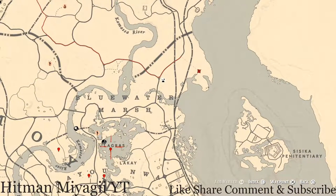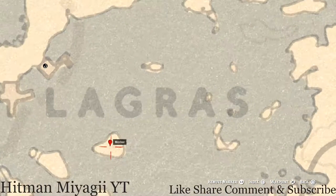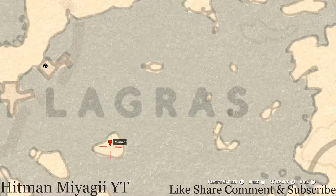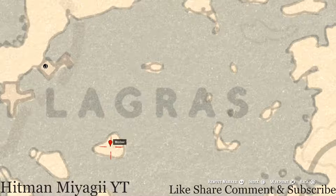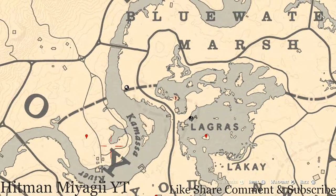Down here under the word 'La Grau' right here on this island, you guys will get a random arrowhead. Come over here with your metal detector and that's what you will dig up, right at the base of the tree at this location. Then let's go across through Kamasa River to our next marker.